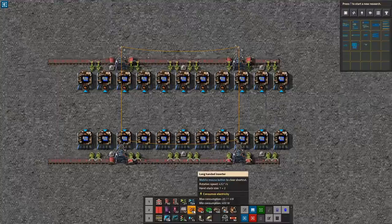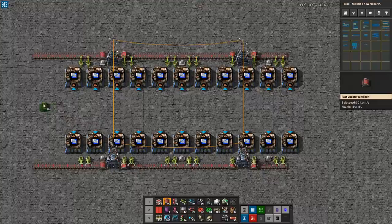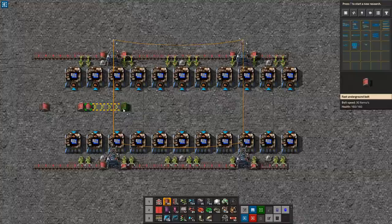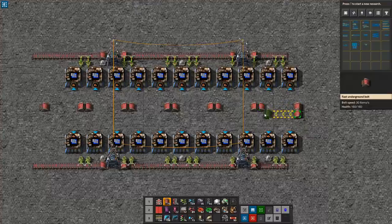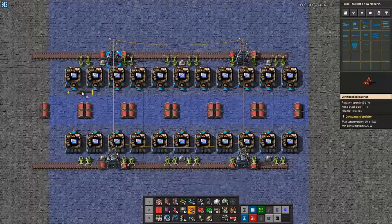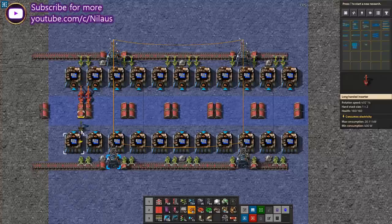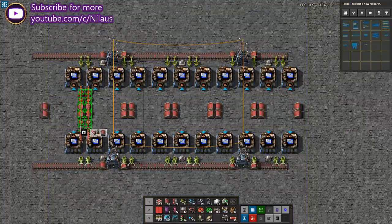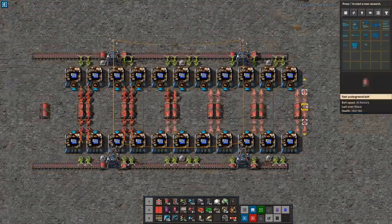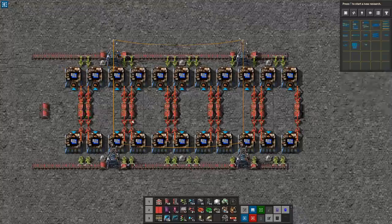Now we're going to do a separate trick — we are going to take the middle two lanes to get the red circuits inbound, and we are going to get the blue circuits outbound below. We can use red inserters, and they can actually overlap — this one will pick up the red and output the blue. Down here it will also pick up the red and output the blue. We'll then copy that to the other locations. So now we have all of the materials inbound, except the liquids — and this is where things get complicated.